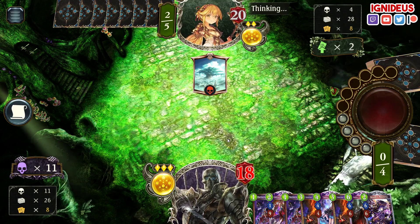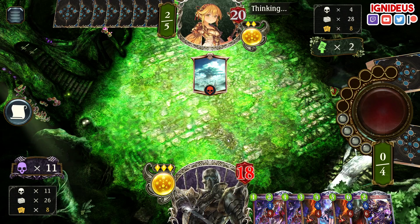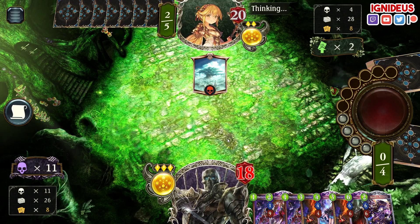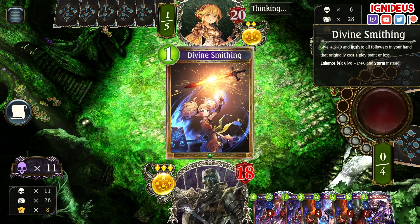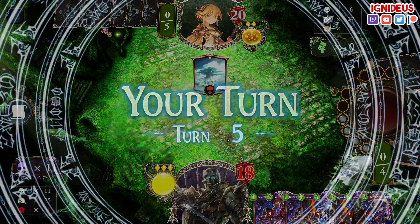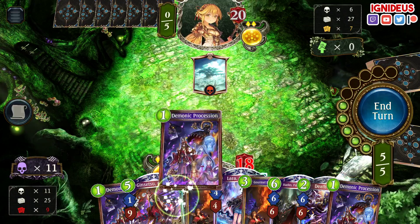It looks like he's just going to take a really slow round here. I might even just play it back down. If I can get another Hades, that would be amazing. Or another Lara. Smitty — why are you running Divine Smithing in your control deck? Well, we're doing this pretty much no matter what.